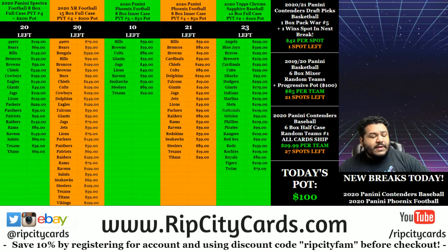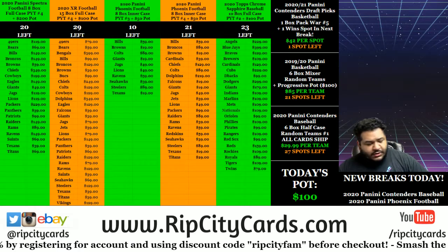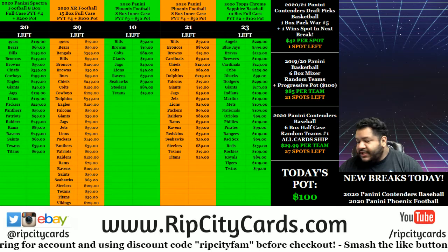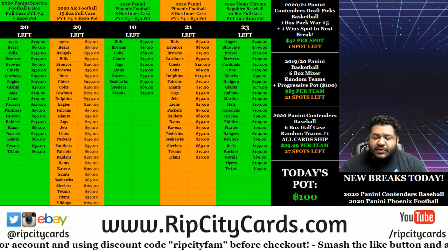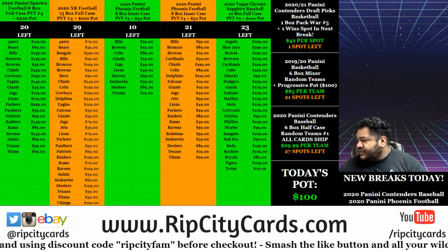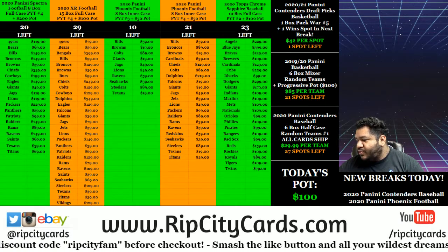Yo, what up everybody? It's your boy Uncle Jesse. We're going to go ahead and get a little war done. It is a pack war where you get to keep your pack. Lowest numbered card wins a spot in the next break. It is 2020-21 Contenders Draft Picks Basketball. Pack war number 5.